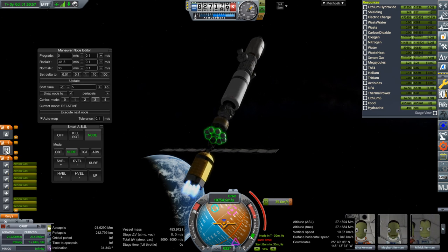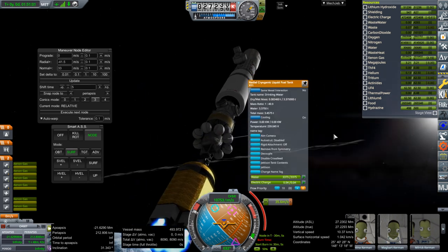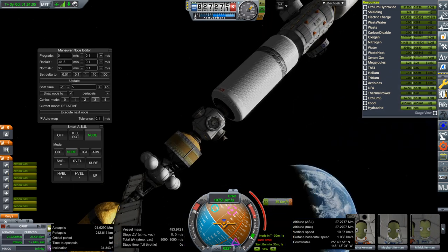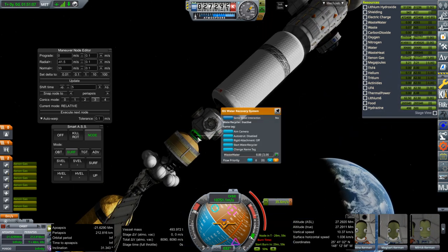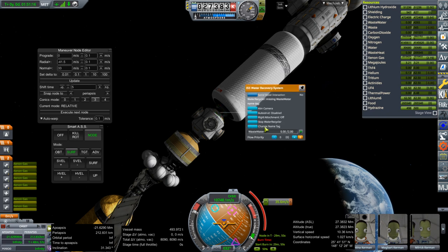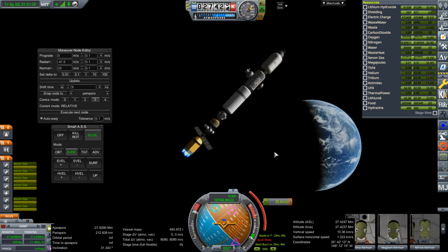We do have drop tanks, but they're drop tanks of water, so we're not going to get to drop them anytime soon — especially since we have water recyclers. It is missing waste water, but eventually we'll get waste water — hopefully Kerbalism produces that properly.